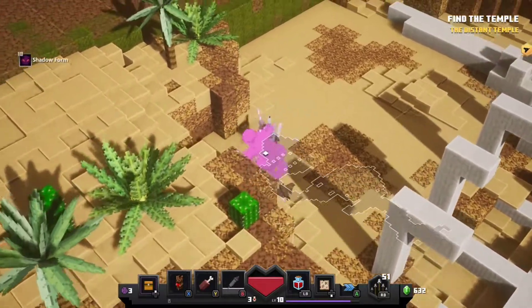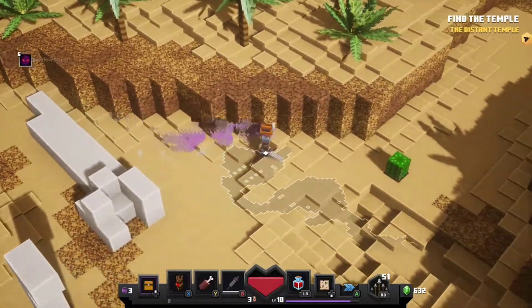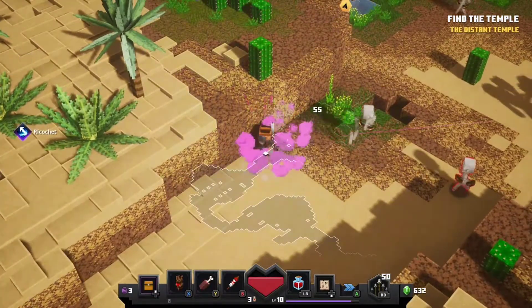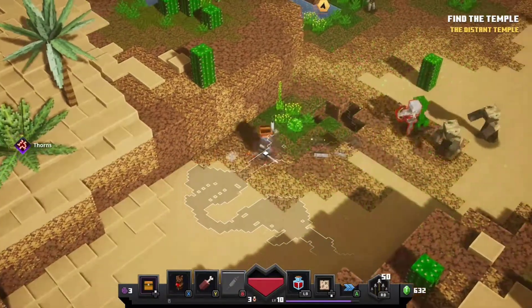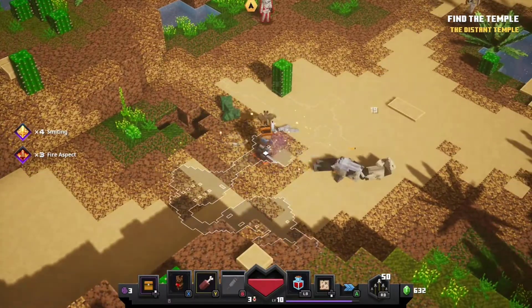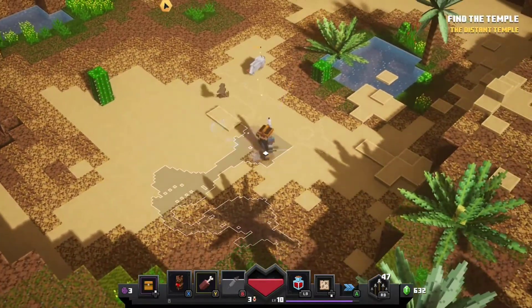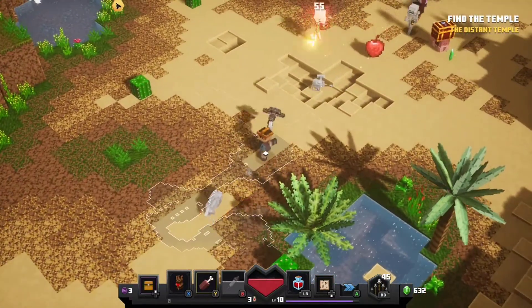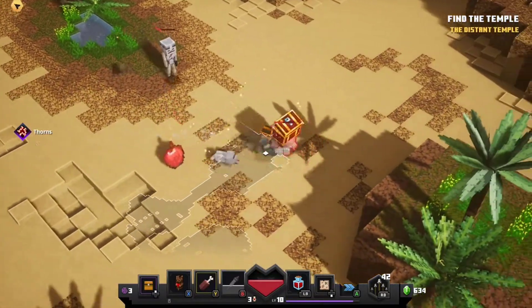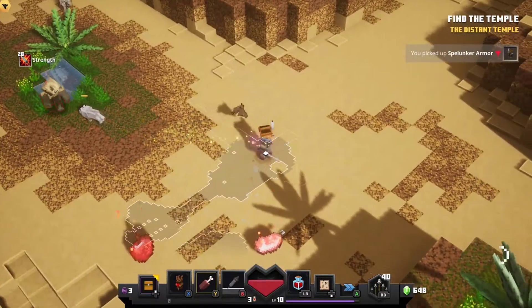Yeah, let's go ahead and grab that real quick — boom, boom, boom. Shadow form — you can't see me! Come on, I didn't go where I wanted to go. Dog, I need you! Help me out, take out my lightweight enemies! Oh, that dude thought he was gonna cast a spell — wrong. Picked up Spelunker Armor.